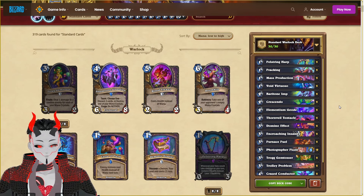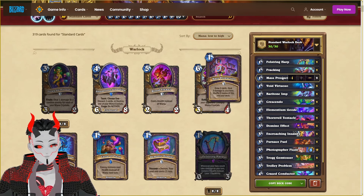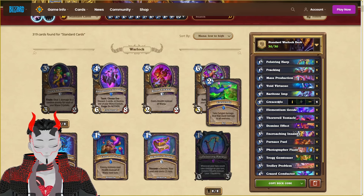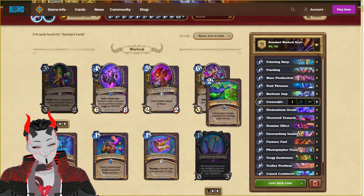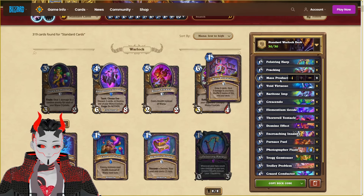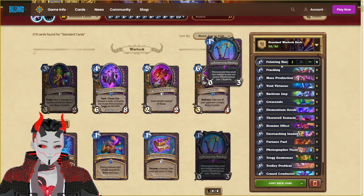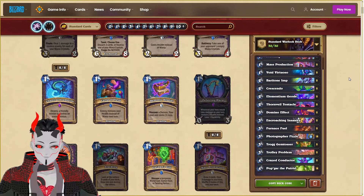Now for the final deck, which is going to be Insanity Warlock, using both the new cards of Domino Effect and Mass Production. This will allow us to buff up our Crescendo much higher than before, making it very easy to OTK our opponent by slamming down a Crescendo that will be infinitely buffed up through our Mass Productions. We can prevent ourselves from taking Fatigue Damage through both Void Virtuoso and Fell String Harp.